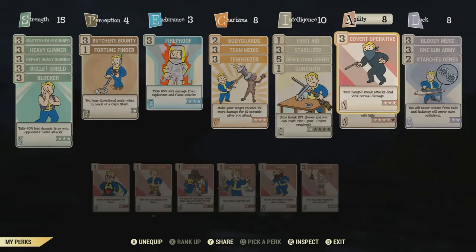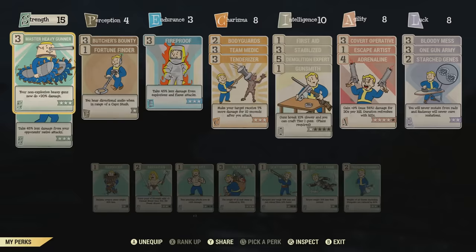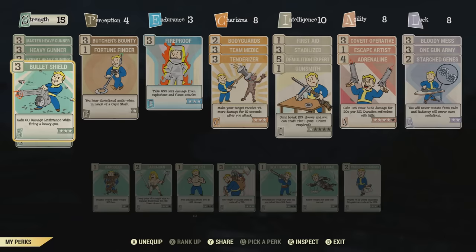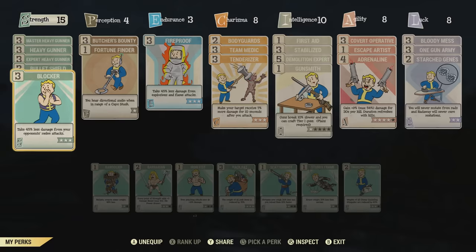This isn't the most solid perk card setup you could possibly have, but overall it's pretty solid. Starting off with my strength category, I have it at 15 points. I have all the heavy gunner perks fully upgraded to get that additional 60% extra damage on my heavy weapons. I also have Bullet Shield, which makes you gain 60 damage resistance while firing a heavy gun, so you become more of a tank. And I have Blocker, which is a must if you're trying to be a tank — you take 45% less damage from opponents' melee attacks.